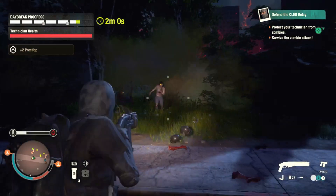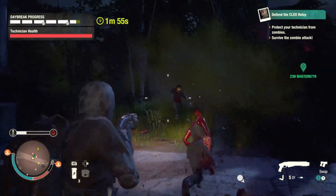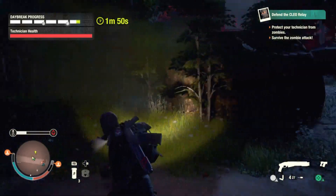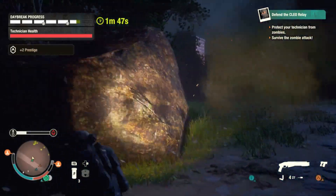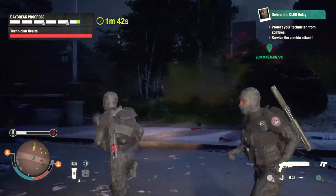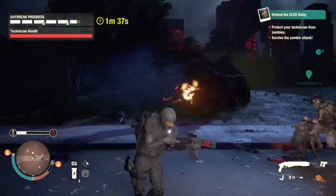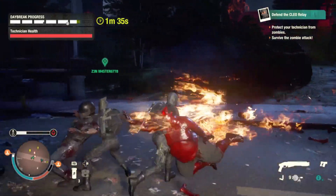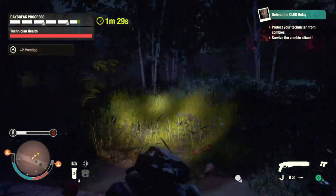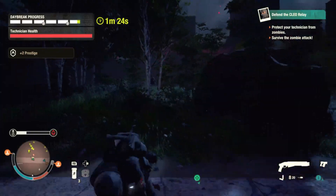Infestation growth speed and upgrade speed is also going to change. Noise in your base — the noisier it is — will cause infestations to speed up. The total number of infestations active on your map will also cause them to speed up. Plague hearts will cause infestations to speed up as well, but not the total count — rather the amount killed. The more plague hearts you kill, the faster infestations will get. Undead Labs also plans to tie infestation speeds to difficulty, where higher difficulties cause infestations to upgrade and spread faster.